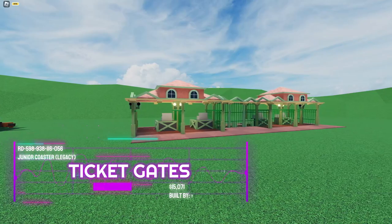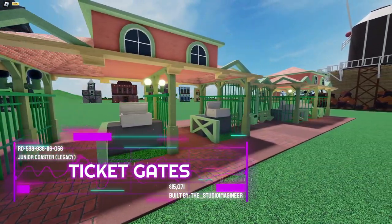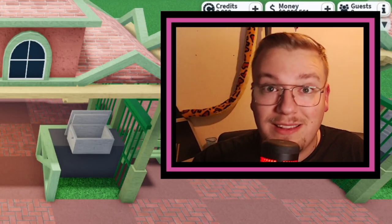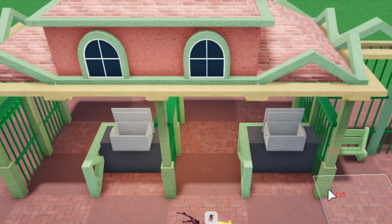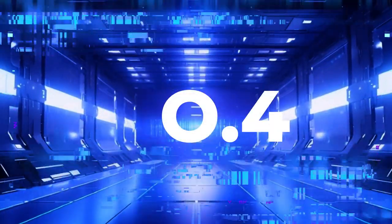At number 5 we have the no game pass ticket gates. It has really great details overall, pretty great design, and this looks really neat overall. The only downside are those empty spaces right here, but if you have the disabled collisions pass you can fill those up with pets to make it less empty.